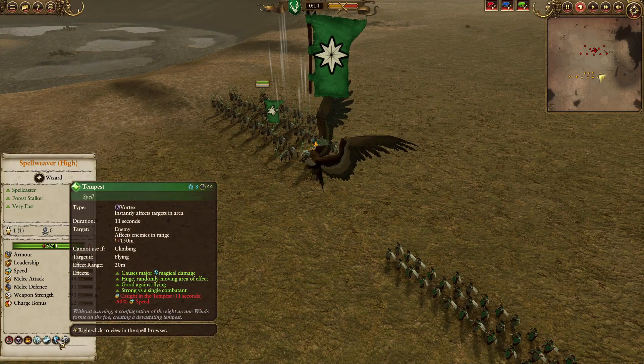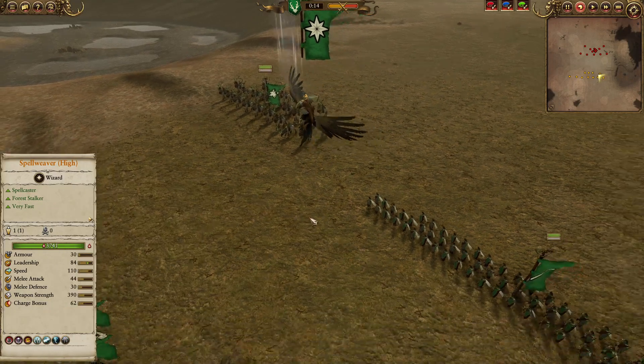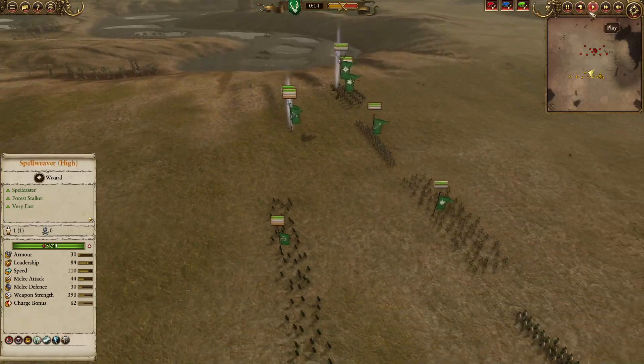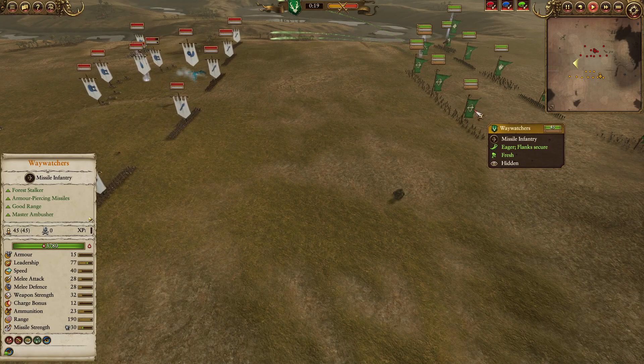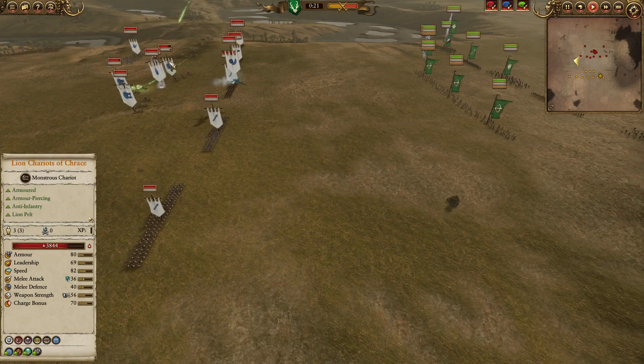On an Eagle we are going to have Arcane Conduit, Tempest, Soulquench, and Apotheosis. Good stuff from both sides. The Waywatchers have 190 range and Stalk as well — Firewalls moving — which is going to make them pretty strong.